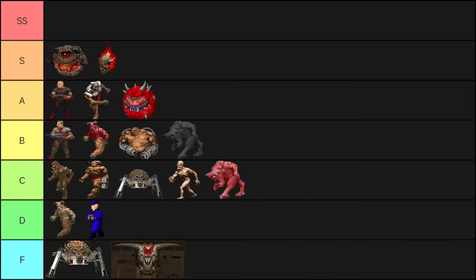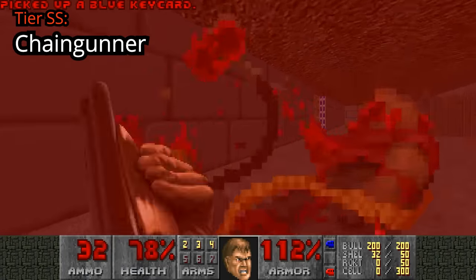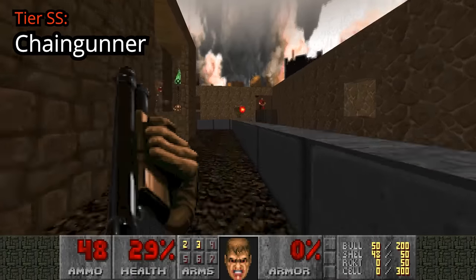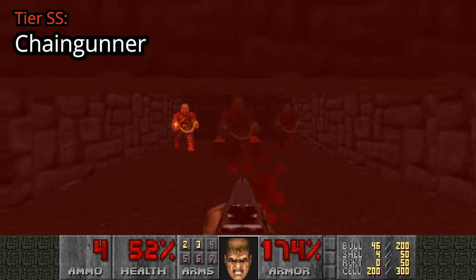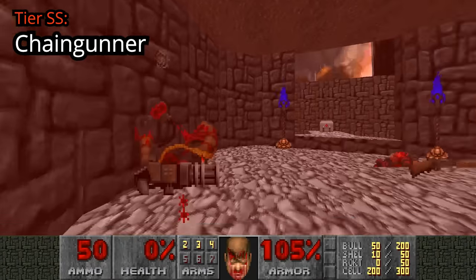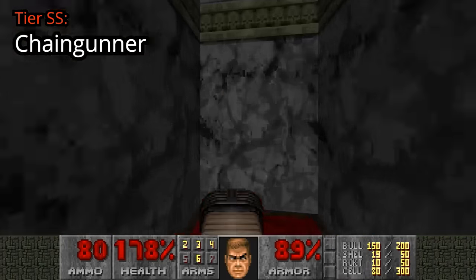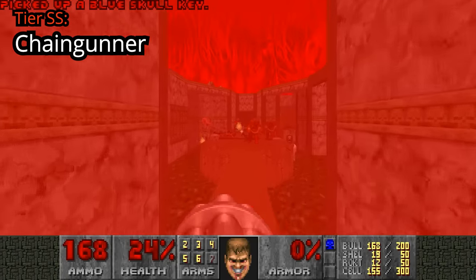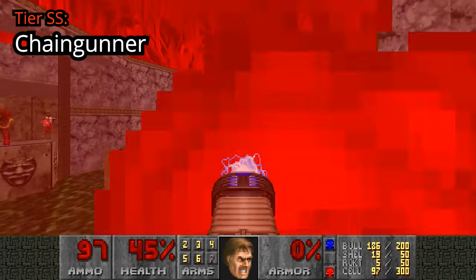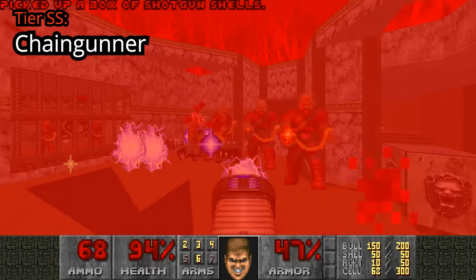Now for the real SS tier demon — Chaingunners. Map 5 is filled with them, and the ones at the red door do a great job of killing you. Chaingunners in Map 14 are put in the absolute most obnoxious places. Map 20 is fun too — as you approach the teleporter, say hello to some Chaingunners; go through the teleporter, and there are even more Chaingunners. And finally, Map 22 — roll the clip. These Chaingunners want nothing more than to make you cosplay as a piece of Swiss cheese.